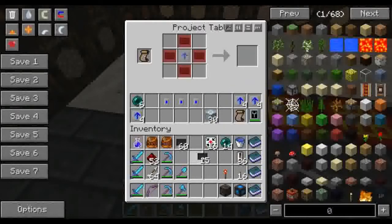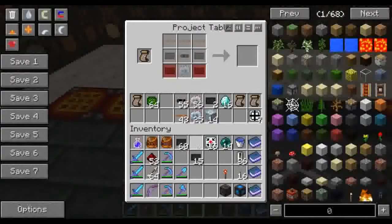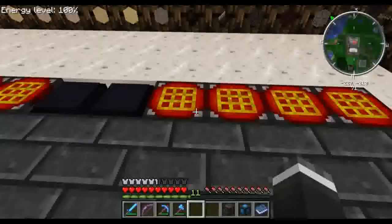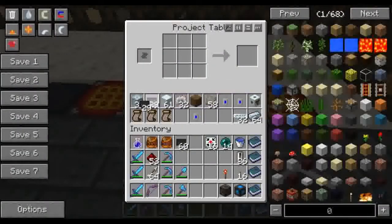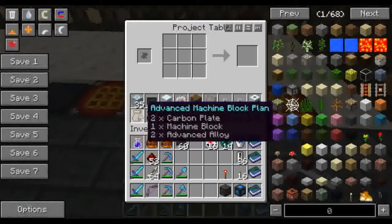So now we'll take this and head back over here and make some more of those. Nine is the most you can have in this stack, so we need to make seven more. Do I have any more carbon plates? I do have some more, but I think we need it for something over here. We already have a security station.